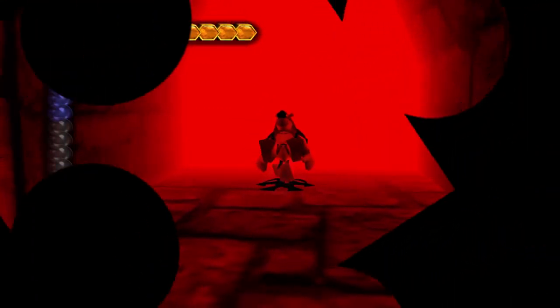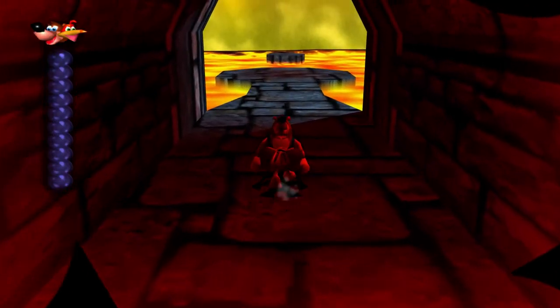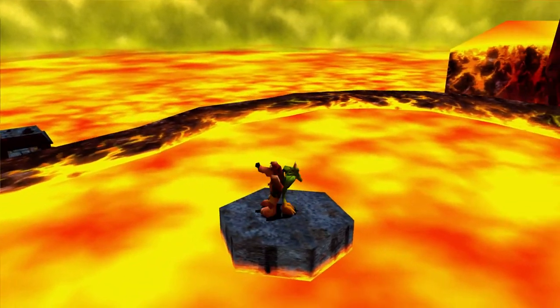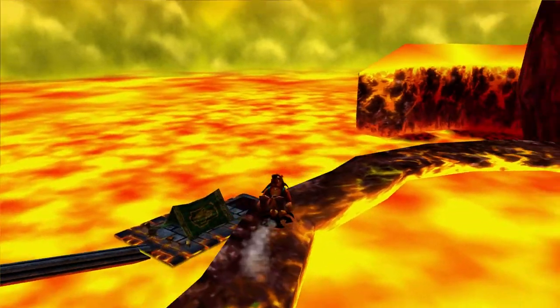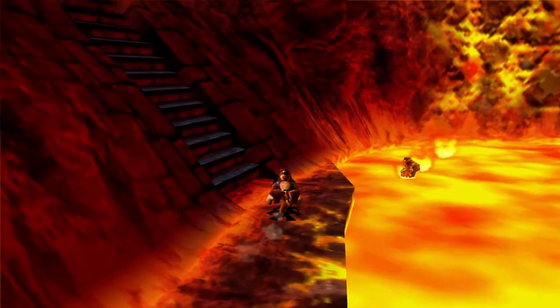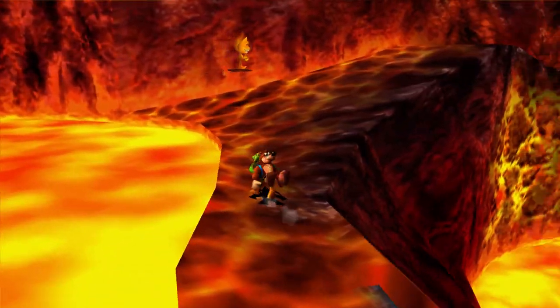On the other side of this cave there was a honeycomb piece for us to grab, but it's out of reach, so we can't get it right now — we can get it later. We'll have to make our way over to the other entrance to that cave. But for now, let's go ahead and continue exploring more Hailfire Peaks.